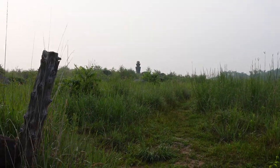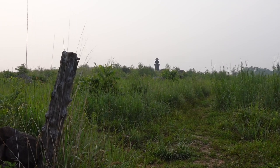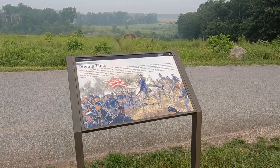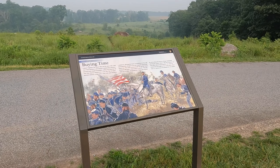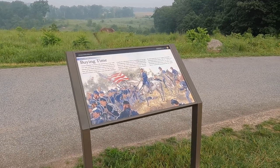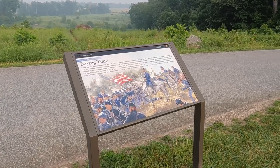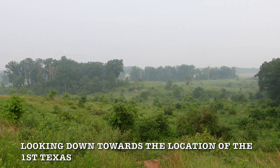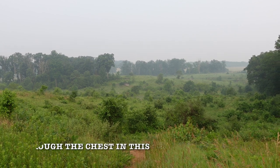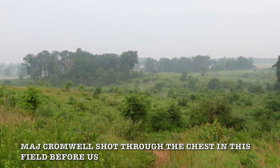Augustus Van Horn Ellis ordered his men to fix bayonets. The Orange Blossoms stood up in unison, let out a cheer, and faithfully followed their young colonel down through the Confederate lines — catching the 1st Texas off guard and smashing right into their lines. Despite this initial success, Major James Cromwell began celebrating, and a volley from the Texans' second rank dropped Major Cromwell. Colonel Augustus Van Horn Ellis, seeing this, desperately sought to rally and refocus his panicked men. You can imagine your Major getting struck down — pretty demoralizing.